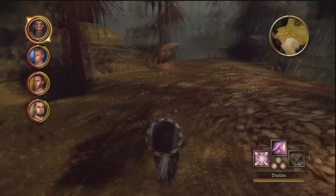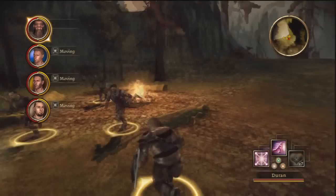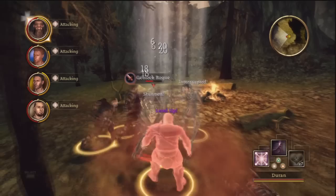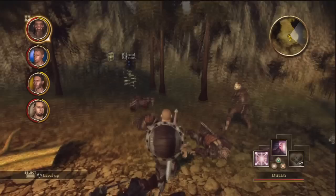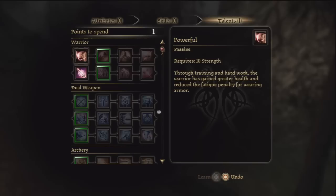Let's go over here — looks like a little encampment. More rogues. There's a level up.